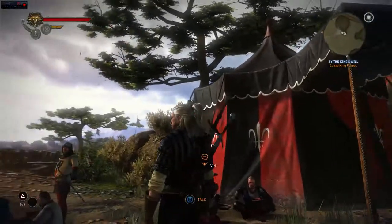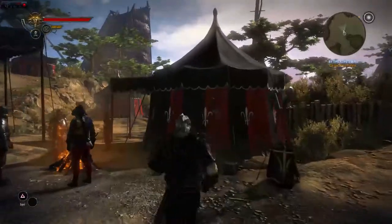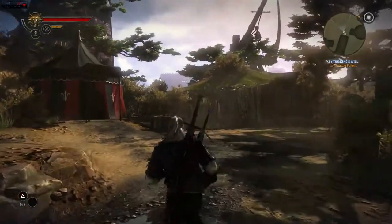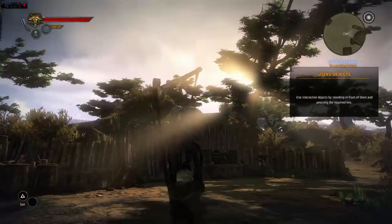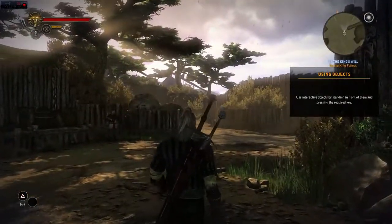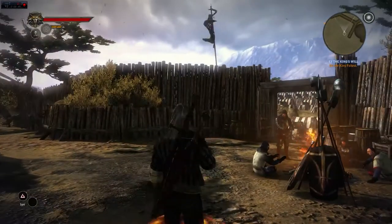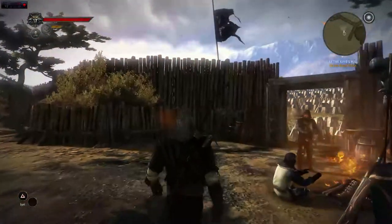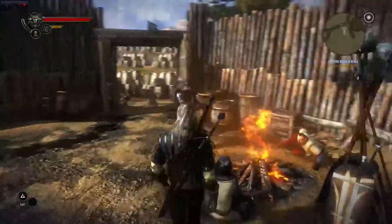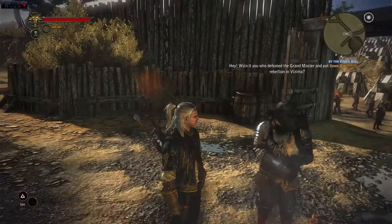The textures on all the character models — especially Geralt himself and the other characters — are fantastic. The tessellation and everything else, especially in the close-up dialogue shots, is really impressive. And that's in-game footage, not a preset cutscene video. Those shadows are acting dynamically, and the small texture details — even the pores you can see on their faces — are really impressive when you see it up close.